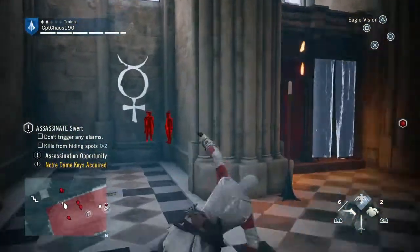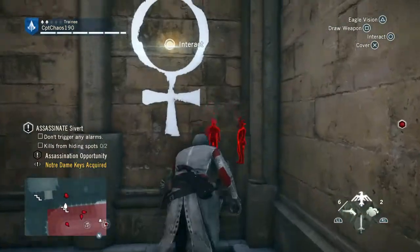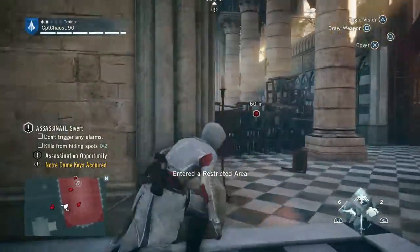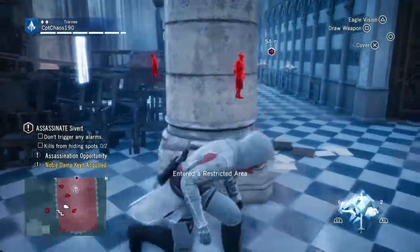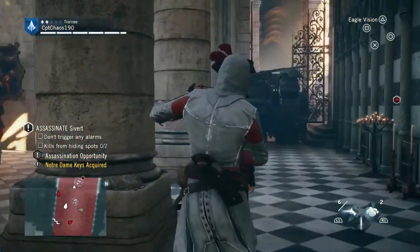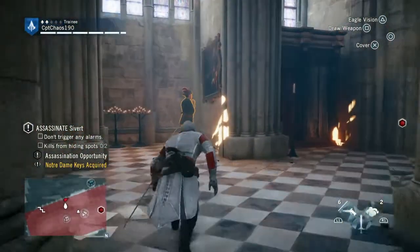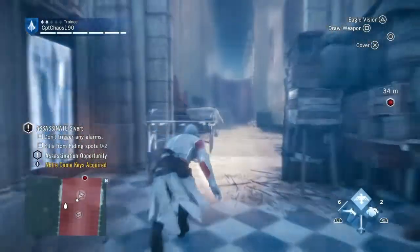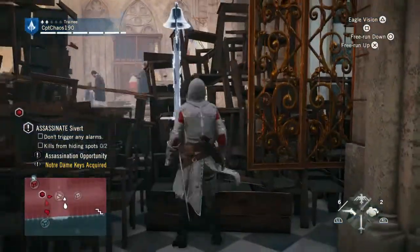I also forgot to mention — I skipped the very beginning part of this mission because it's story content and I don't want to spoil anything. This is the first assassination mission in the story, which I think is Sequence 3, Memory 1. As you can see on the bottom left just above the mini-map, I had already gotten the Dane keys from this guy by pickpocketing him, so I could open the windows, which we'll see later.